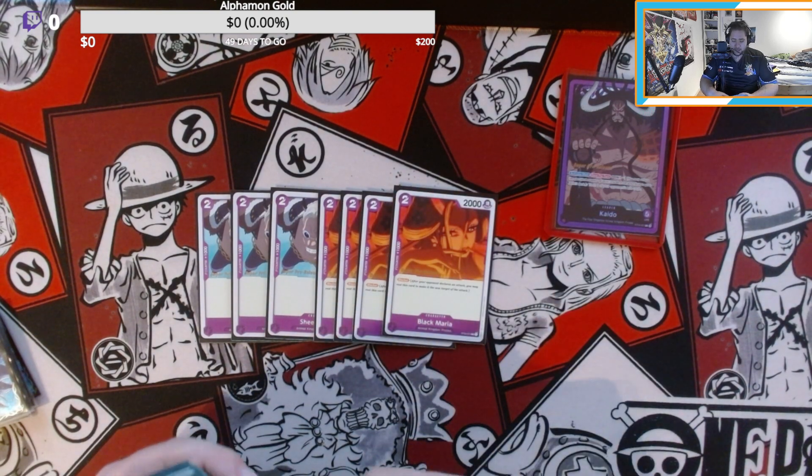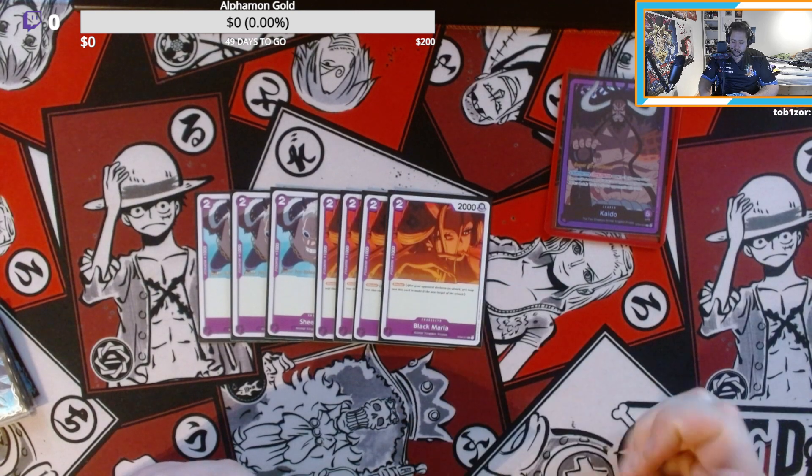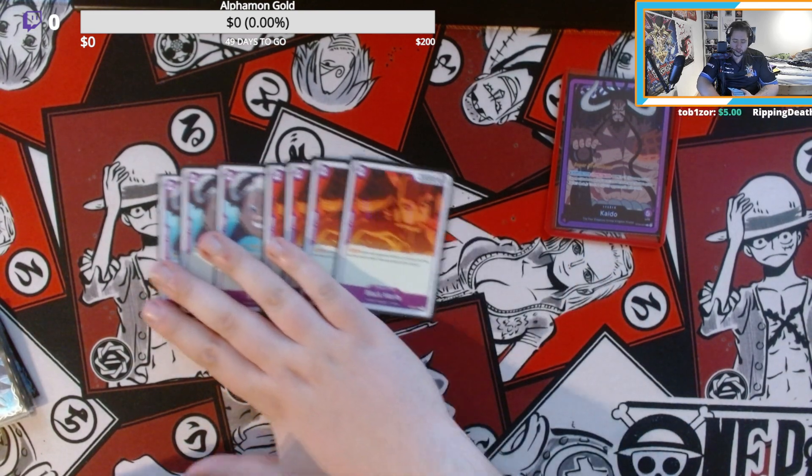We are playing two Black Marias. She's a blocker with two thousand blocker power, which is pretty nice, and in the early game she helps you a lot.